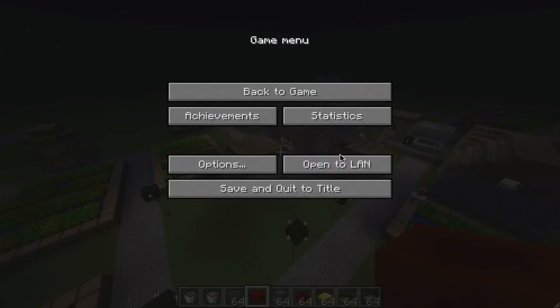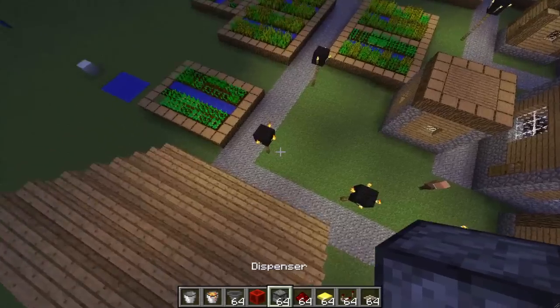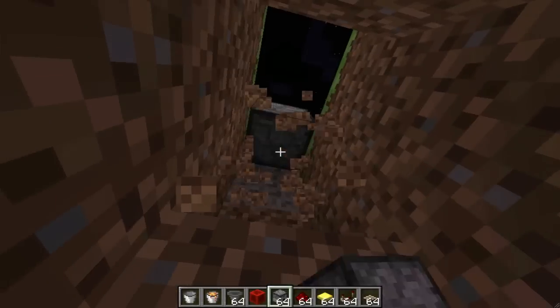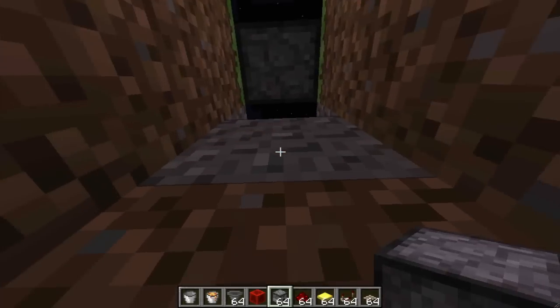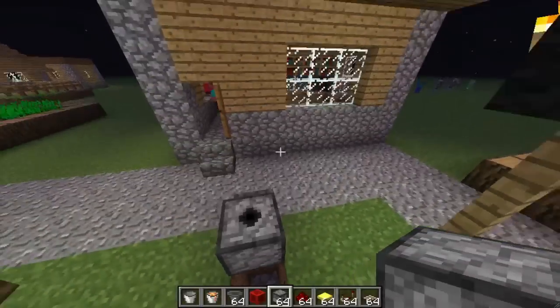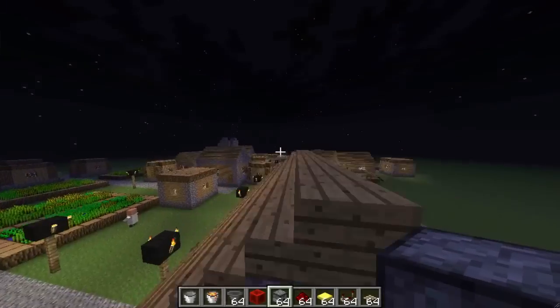They added locked chests. Dispensers can now equip armor, activate TNT when fired, use bone meal, and can face all six directions including up and down, which is really cool. Now it's facing up, and it can face down too, so you can make a lot of cool traps. You can even put armor on yourself if you're touching it, which is an awesome little feature.